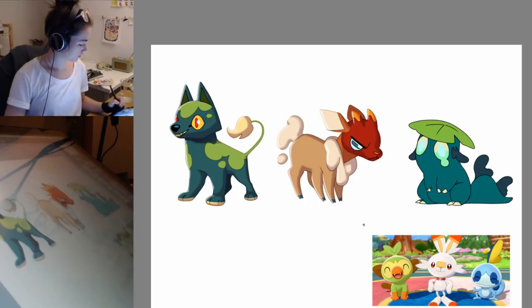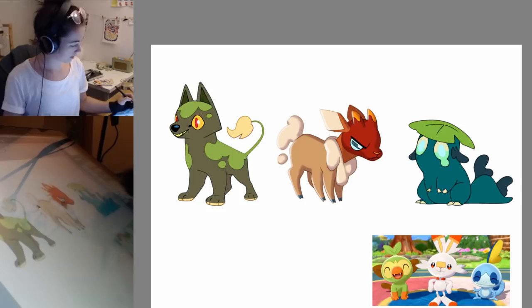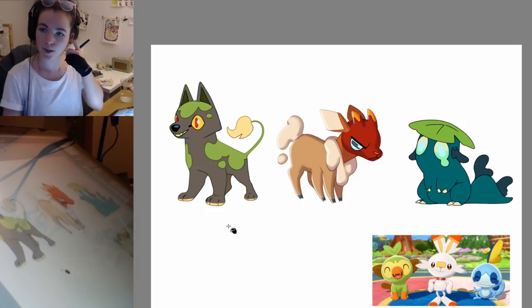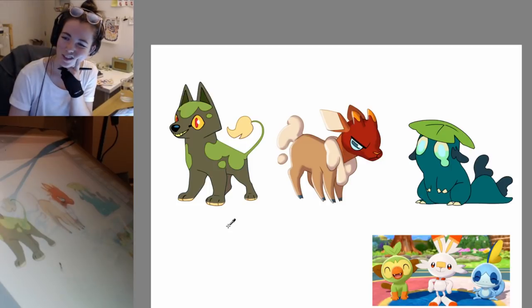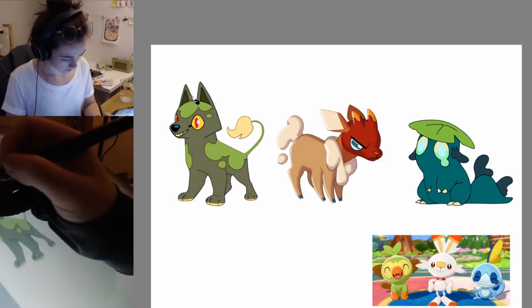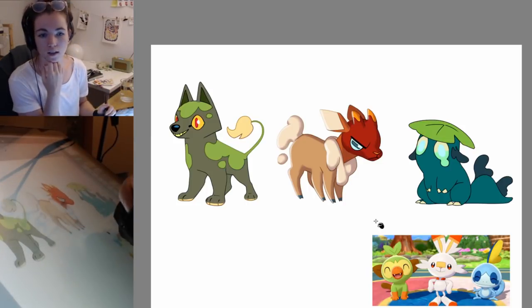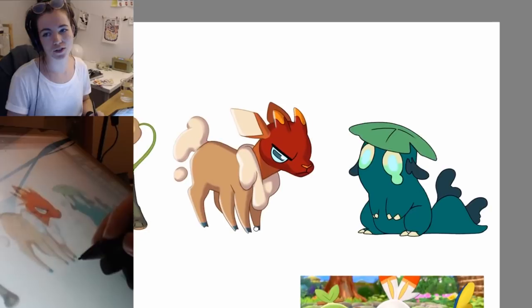Oh guys, is he a bit too close to our pupper? Yeah, let's make the pupper more green — let's see if that works. Is that good? Muddy pupper. We can't make him grey anymore I think. I think that looks better. Now he looks like a troll to me. We had a flower on him before but that's too much detail for a starter — we can add that later.